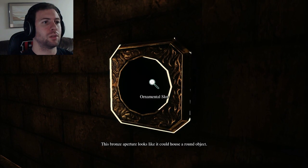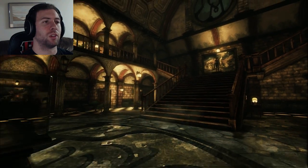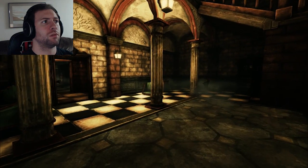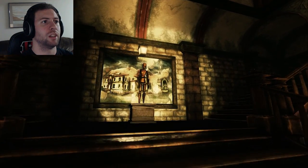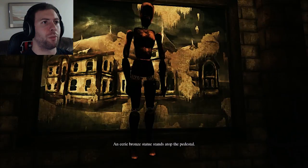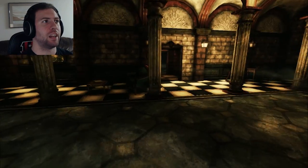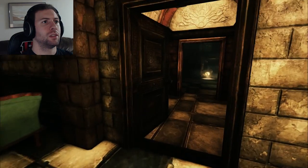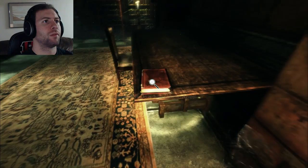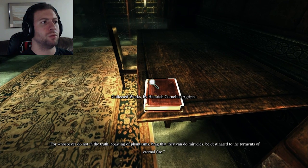A bronze aperture — looks like it could house a round object like that token on the front, but I don't think I can take that off. I think we eventually have to go up there. Not happy about it. Before we go in, let's see what this thing is. An eerie bronze statue stands atop the pedestal. There's a door down here that looks open — I'm being guided into this room. Collected works by Heinrich Cornelius Agrippa — another guy from my Amnesia playthrough.